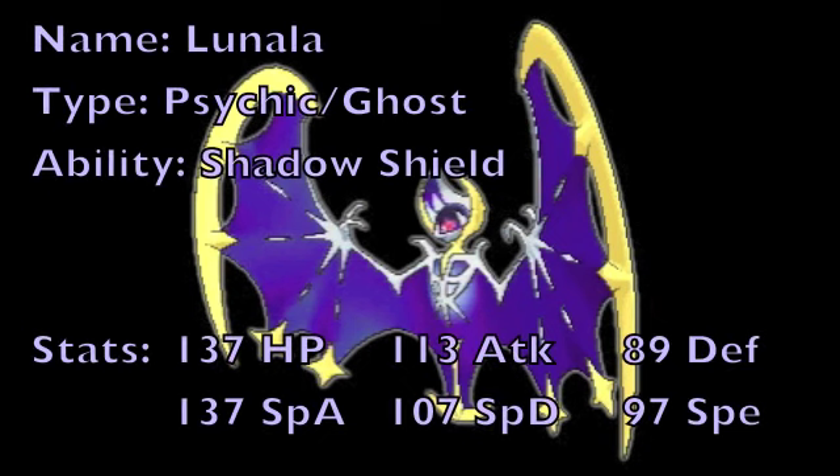Lunala is a new Psychic/Ghost Pokemon introduced into the 7th generation games that has access to an ability known as Shadow Shield, which is effectively the same exact thing as the Multi-Scale ability in that when this Pokemon is at full health, any attack directed at it will do half the damage that it normally would.